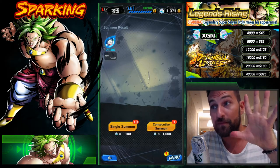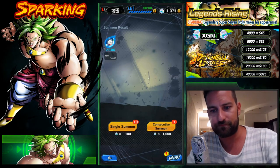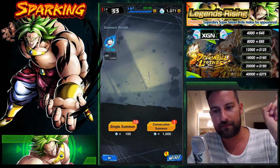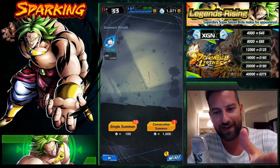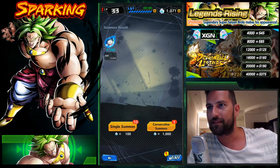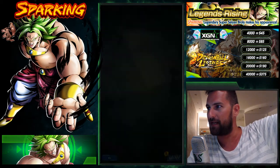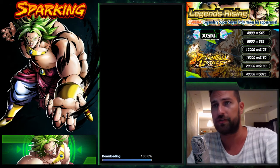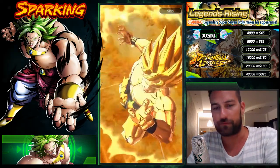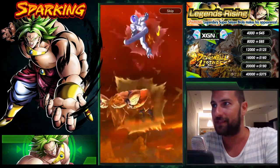Moving on to the last multi-summon in this video. I've checked everything — got the Broly soundtrack in the background, chrono crystals are ready, the banner is correct, everything is aligning perfectly. Broly is on the left side, so let's try to get him. Also, if you're in need of some really cheap chrono crystals, check out Zeke Gaming Network. Very nice animation — I like the way this looks!